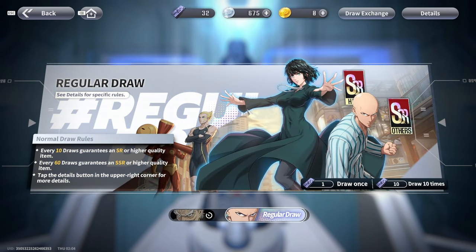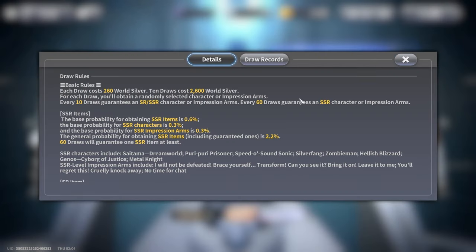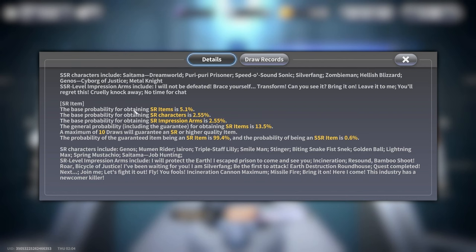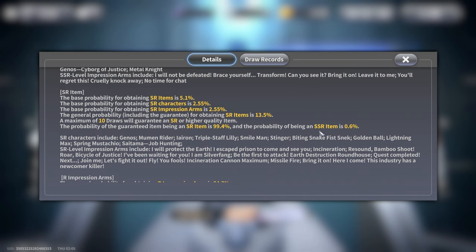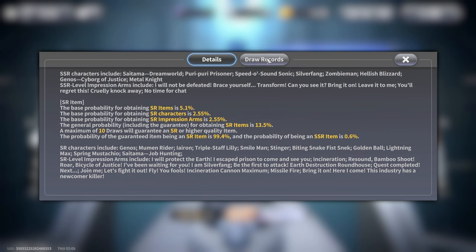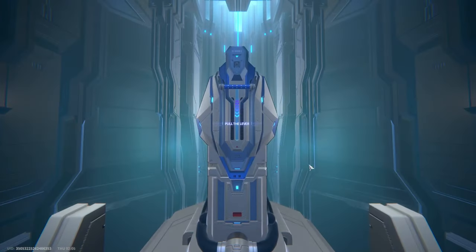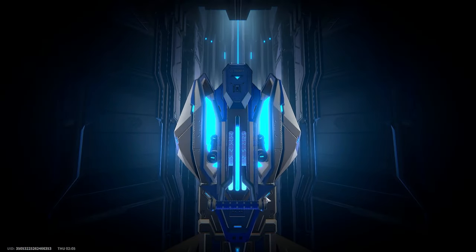Anyway, let's go ahead and do a regular draw. The base probability of obtaining an SR item is 5.1%, SR characters specifically 2.55%, and SSR items are 0.6%. Not super into those numbers, but let's go ahead and pull the lever.